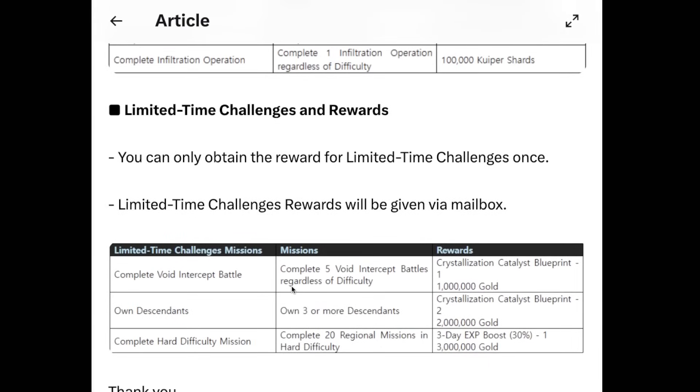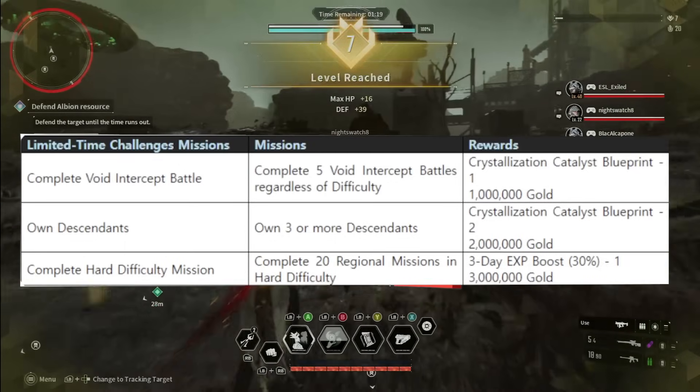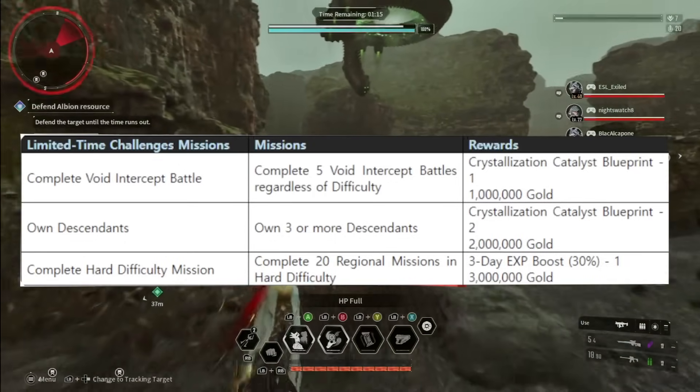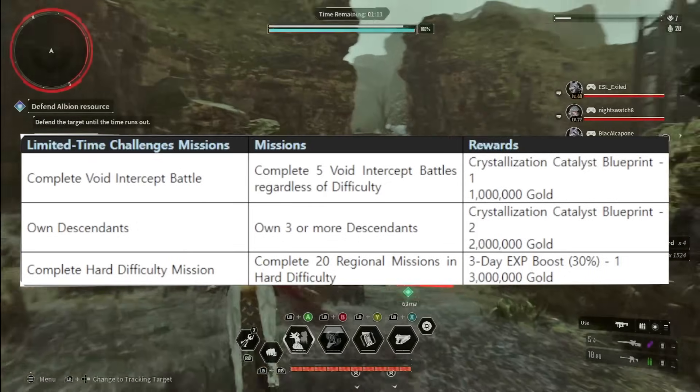Now for Limited Time Challenges and Rewards. You can only obtain the reward for Limited Time Challenges once, and rewards will be given via mailbox. It's not a daily, but I don't know how often they're going to implement this — they don't really say. The first limited time challenge: complete 5 Void Intercept Battles, regardless of difficulty, and you're going to get a Crystallization Catalyst Blueprint and a million in gold.